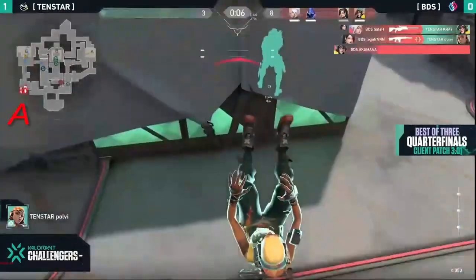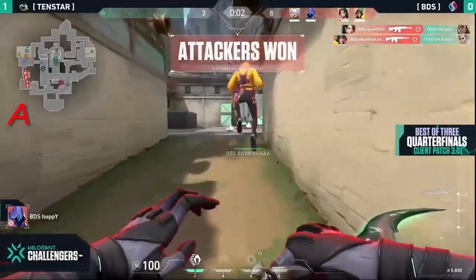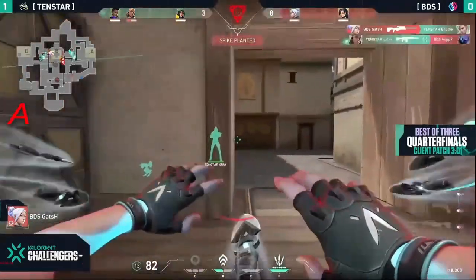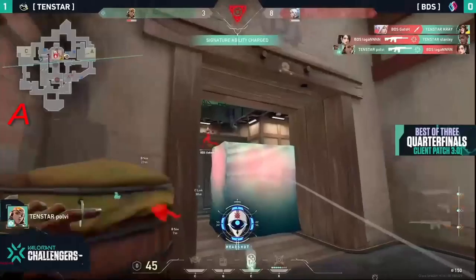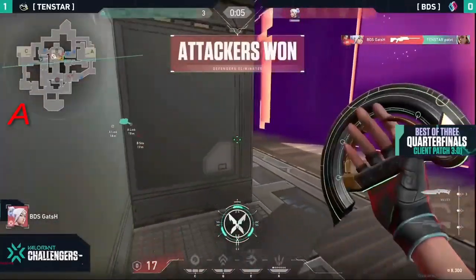Logan staying alive — Gats will take down one, Logan for the second, Akuma for the last. BDS share — it'll be up to Brody and the gang to be able to retake. They're gonna let the spike go down because you need to collect the players. But speaking of collecting players, Brody gets collected by Gats. 10 Star's Polvy himself is trying to make the entry and with Paint Shells in hand — I don't think it's gonna do enough damage, one-v-one.